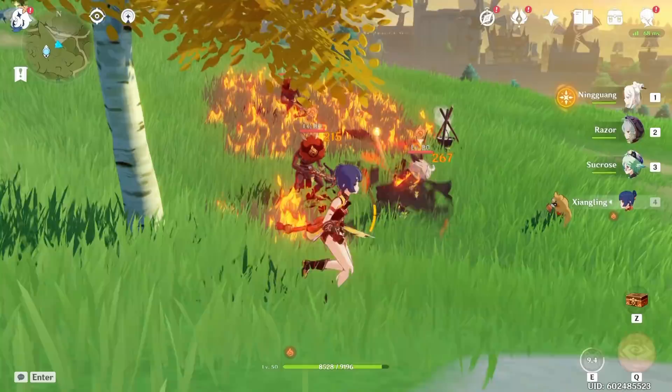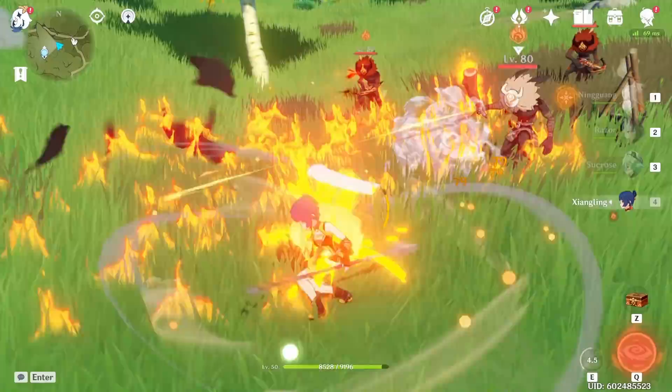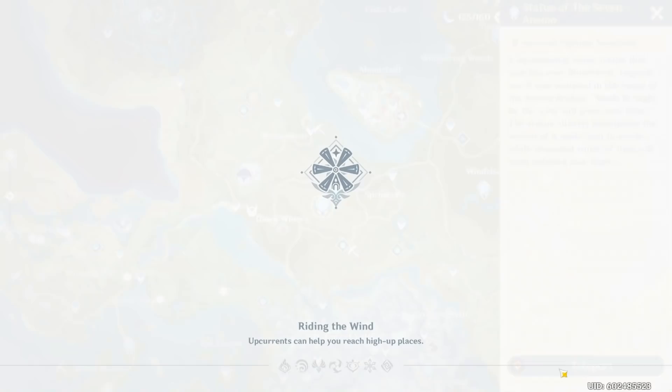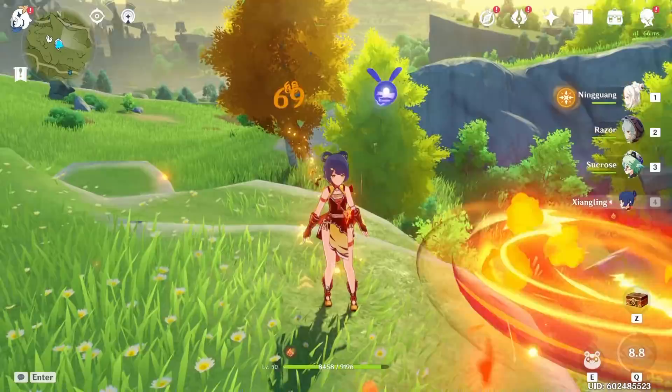Xiangling is kind of cool because she has a bear that doesn't really hit targets that well. But she also has a Pyronado that circles around her. And if you happen to warp somewhere else while the Pyronado is active, it will pop up exactly where you are. It follows you like a little pet.